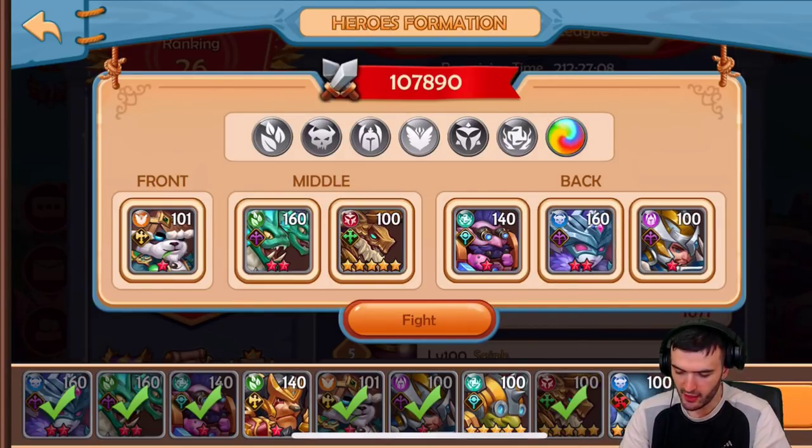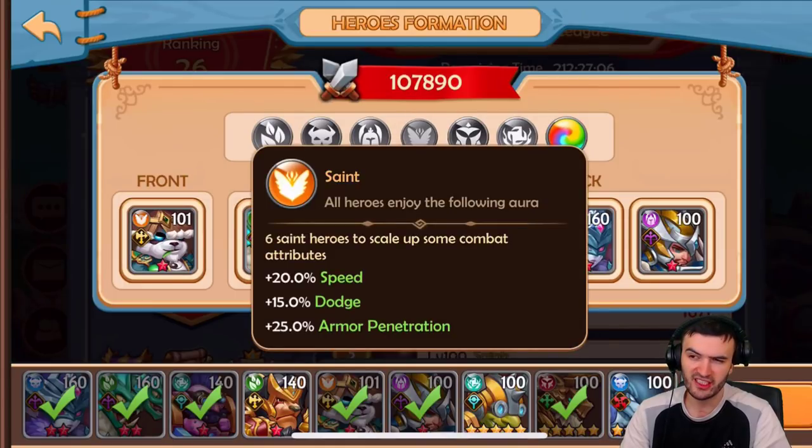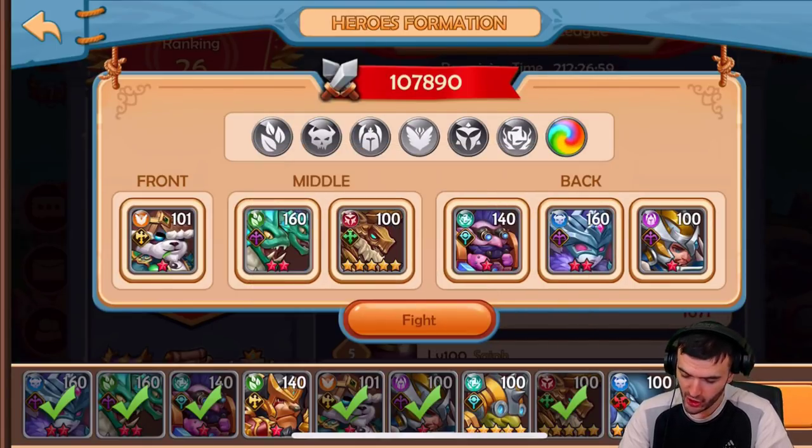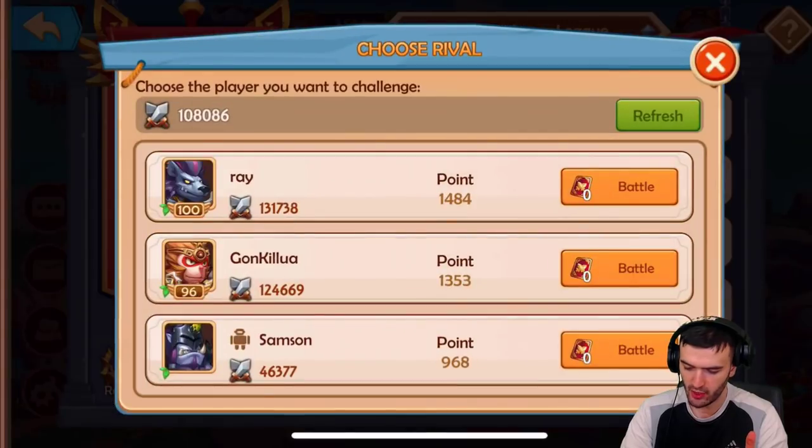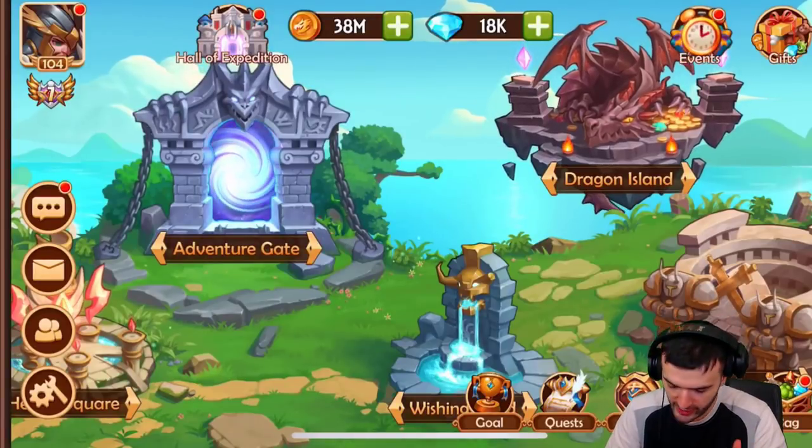If you go with a certain type of aura, you're obviously only sticking to that aura, so you have to only use heroes from that faction — even bad ones you don't really like. But anyway, if we go with the dark faction, these are our boosts: 15% health, 25% attack, and 10% skill damage. I love this aura — I think it's great for both PvE and PvP, and since I got so many dark heroes now, it makes my decision really simple.